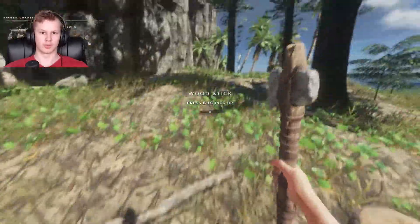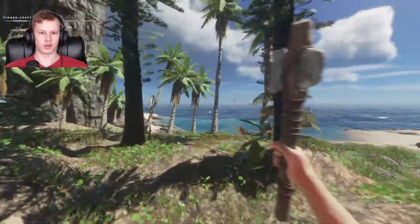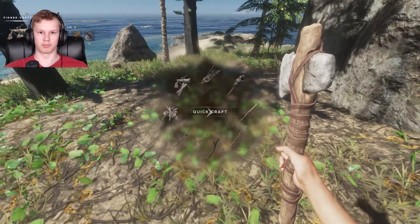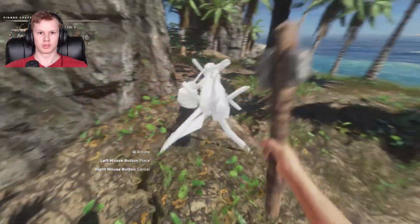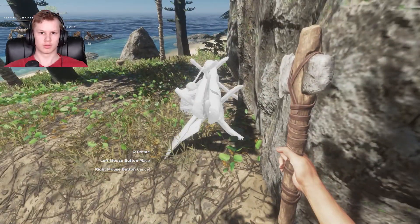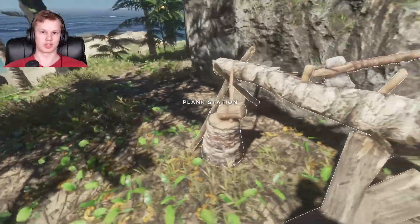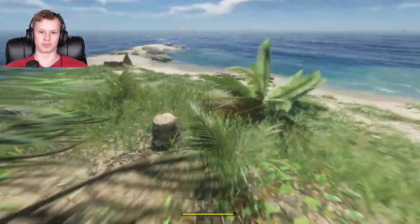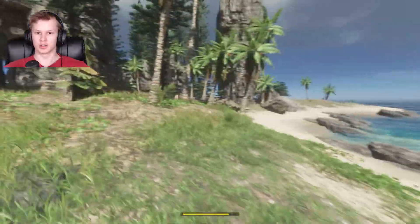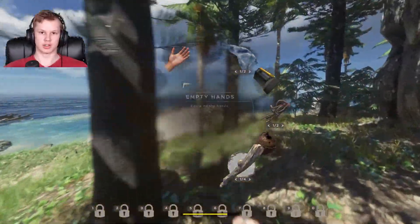Okay, where do we want this? Maybe right here — this could be like our building place. After the loom here... oh, I thought I just built it on top of one of these. Blank station. Now I can make planks.